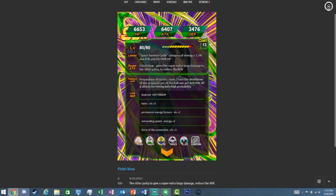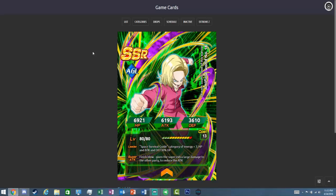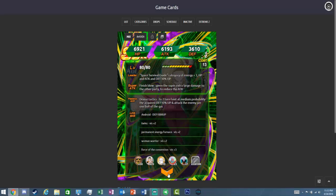And now we have a new AGL Android 18 — same category lead but she is key plus three, HP, attack and defense 30%. She reduces attack on her super. Her passive involves a two-turn effect at medium probability — I'm guessing she could prevent you from dying in one shot, though the Google Translate makes it hard to read. Look at all that Zeni that's used into awakening them — goodness, that's too much.